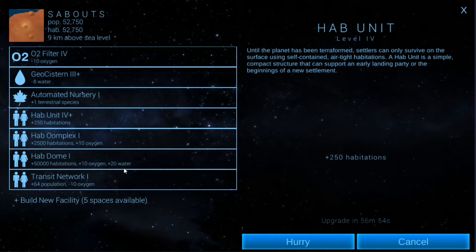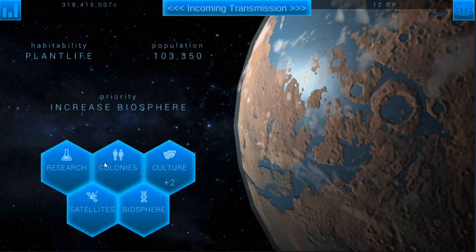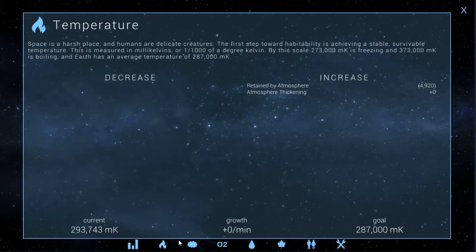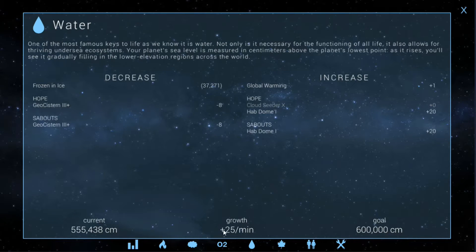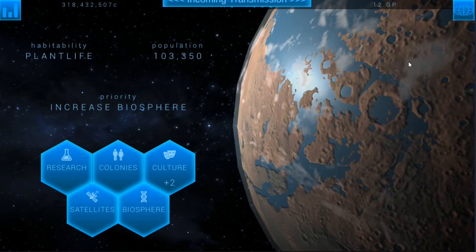The hab dome is plus 20 water so we need to get these up way higher. I've got to get that up to minus 20 to offset that. Hopefully we can get it there. Minus 10 oxygen, plus 10, plus 10, minus 10, okay. If we go back here we can see nothing's going up there. Plus six for pressure it'll equal out. Oxygen staying the same and water we've already started cutting down. Okay so that's good.